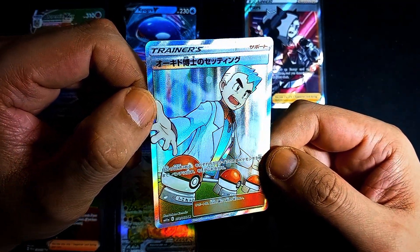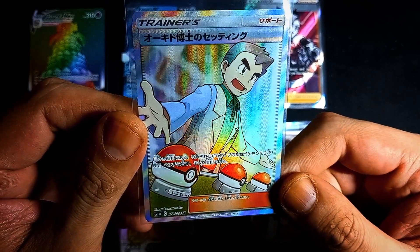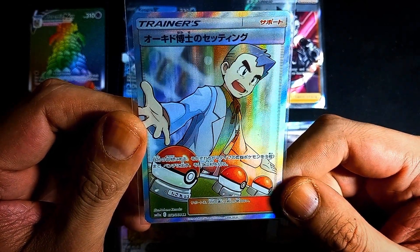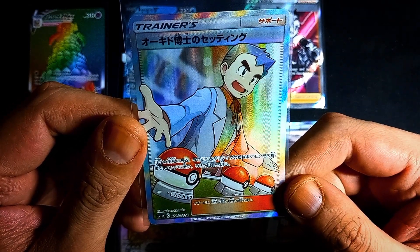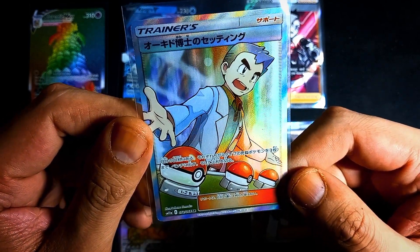You have Professor Oak here with the three starter Pokémon from Gen 1 — Charmander, Squirtle, and Bulbasaur. Which one is your favorite? Let me know in the comments down below. You can also choose Pikachu if that's your one.